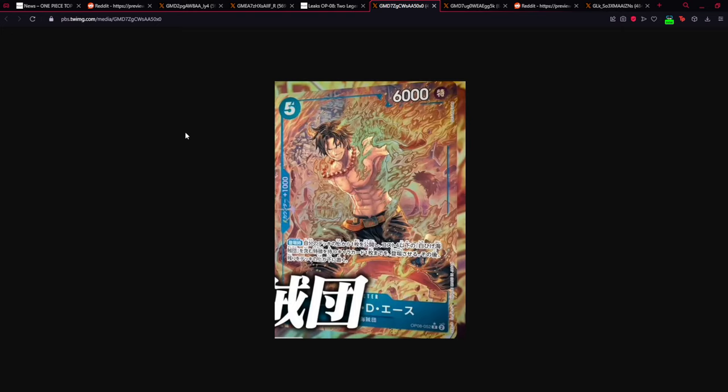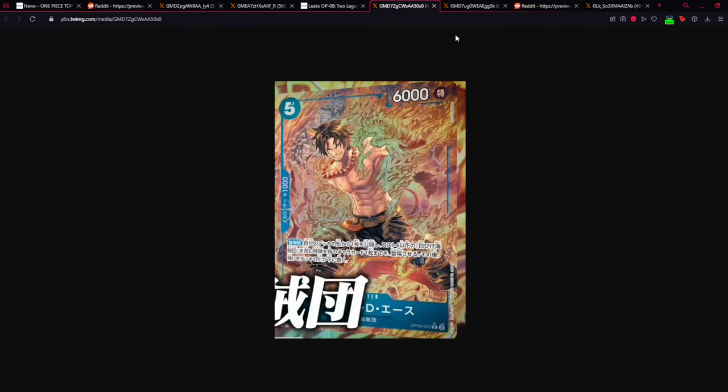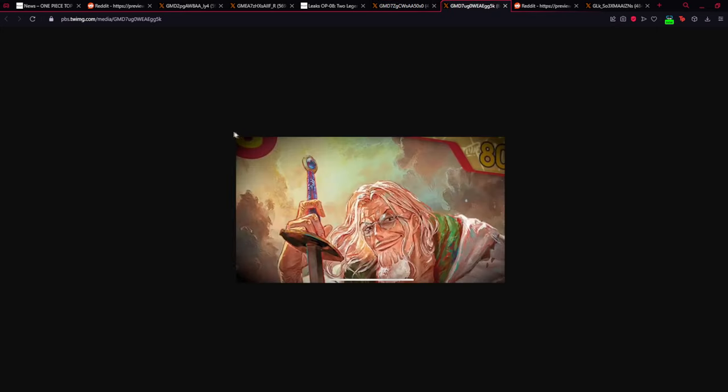Let's continue — we have the blue alternative art for the OP08 Ace, and what can I say, this is just amazing. He really looks beautiful, and I think Marco is going to have some serious artworks in his deck. We all know the Whitebeard cards have beautiful artworks, and with Marco raising up all of your opponents — and some spoilers I had — this is just a tinder-type deck profile.